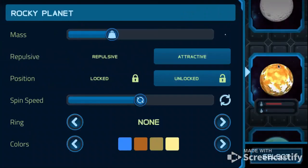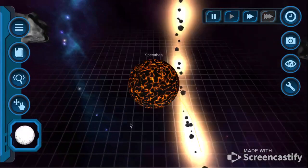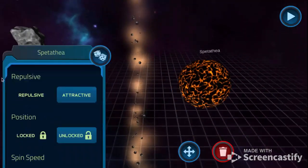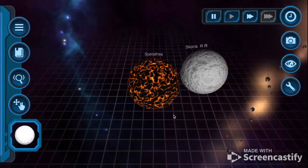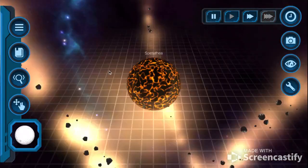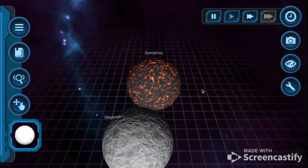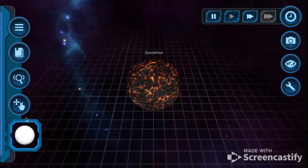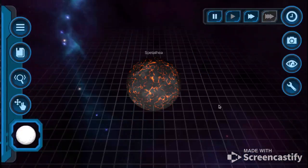Now we're going to start increasing the size — not the asteroids, but other things now. We want this collision here. We don't want this planet to move because it might mess up our experiments. We don't want it to be very large — just a decently sized one. Is it going to hit? Yep. And now I'm going to increase the mass by a lot. What will happen now?